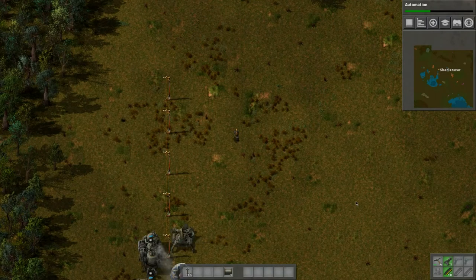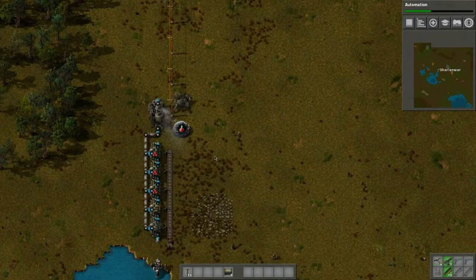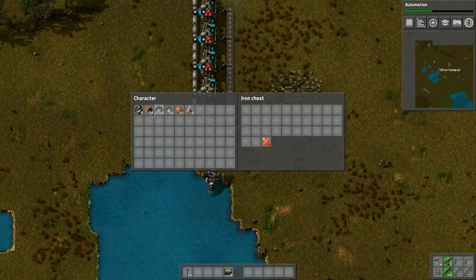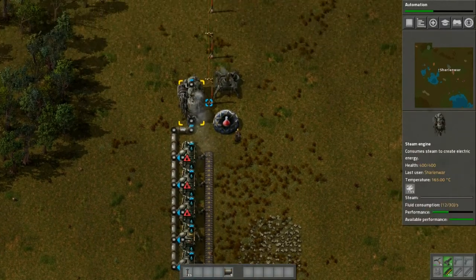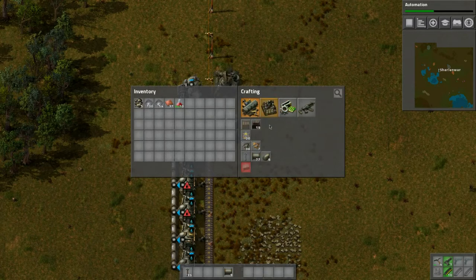Hello everybody, welcome back to another wonderful day of Charlotte Ward's adventure in Factorio. We are carrying on — we figured out how to deal with the steam at the end of the last episode, so now we will continue.